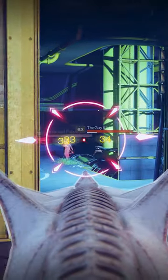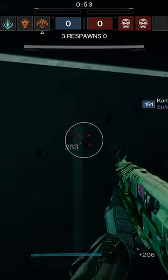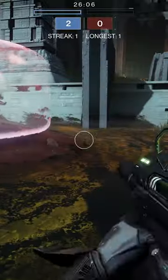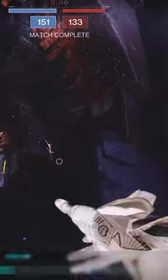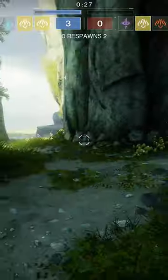In PvP, if you land a few precision hits, you can kill any guardian with a weighted throwing knife to the body instead of the head. But even if you don't have the perk active, you also gain greatly increased knife magnetism after the second bounce, so even if you didn't land any crits, your knife can still bounce twice and just attract right to your enemies.